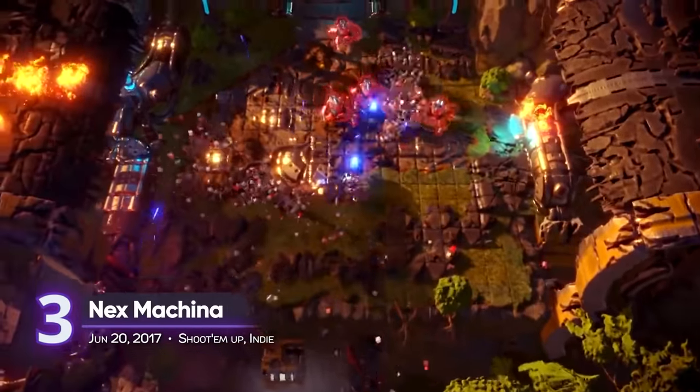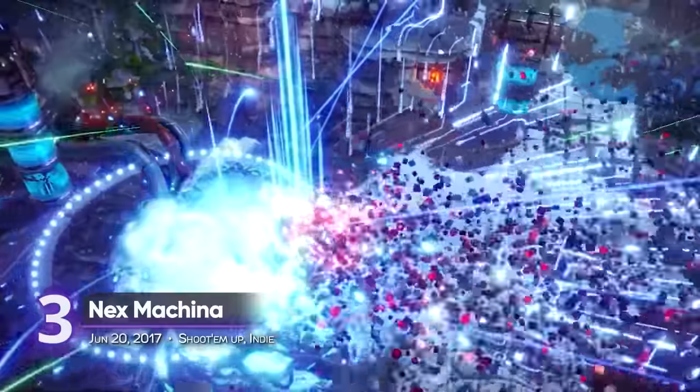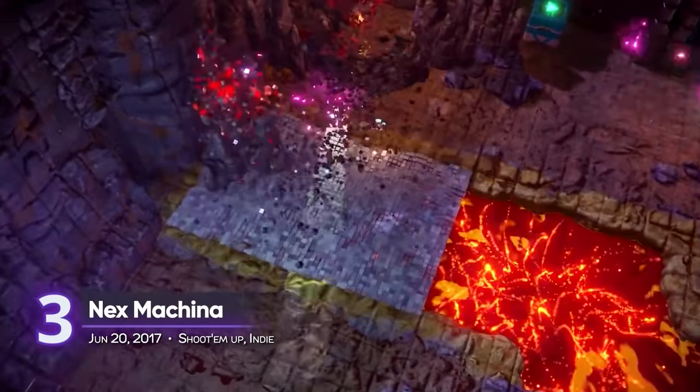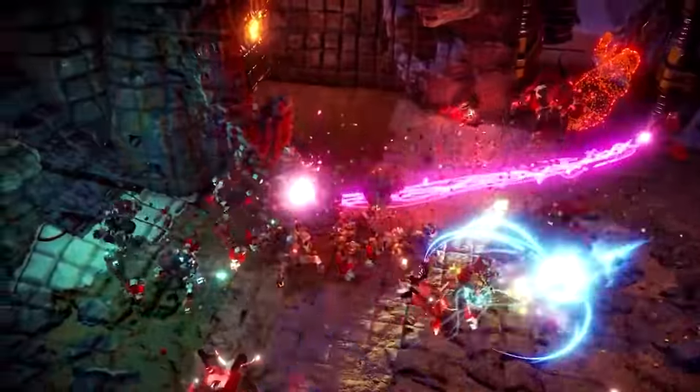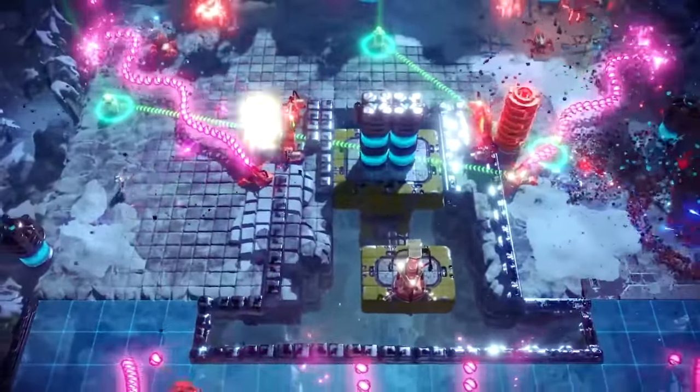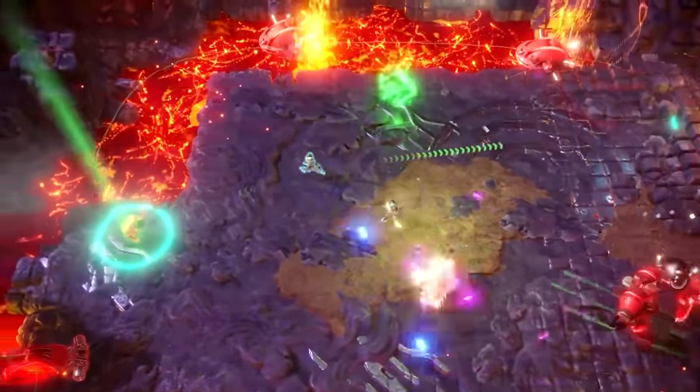3. Nex Machina. Another project from Housemarque, it's a twin-stick shooter reminiscent of the days of classic arcade gaming. What sets it apart from its inspirations is its vibrant colors and modern visuals. Inviting a friend over for a local two-player co-op enables you to fight side-by-side. A playscore of 8.95.